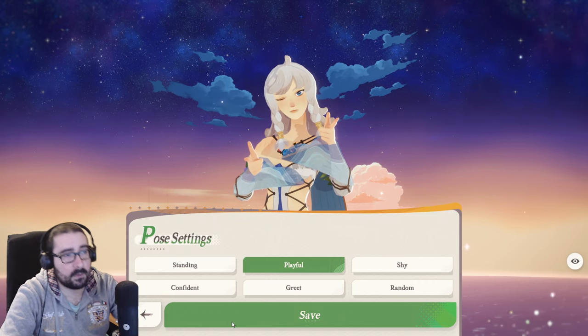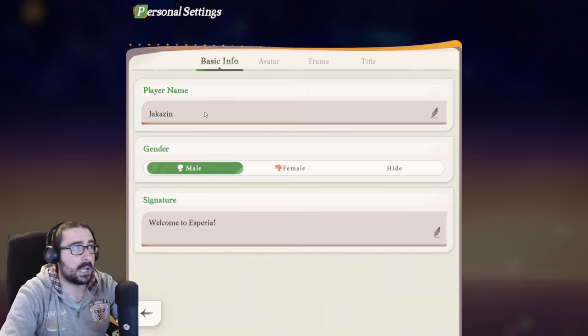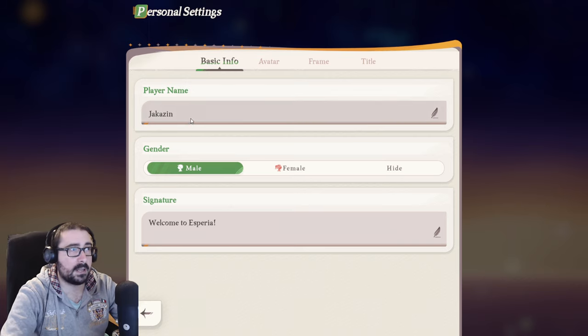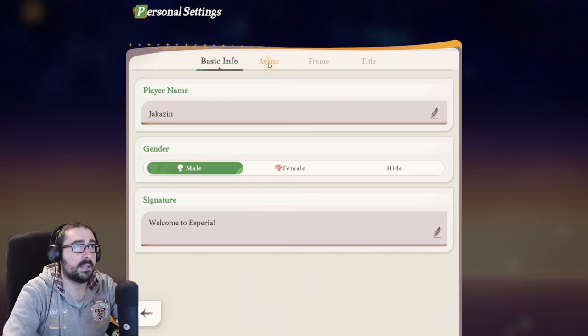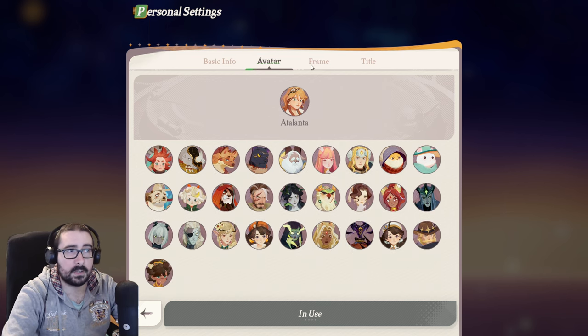I like playful, so I use playful. On the top left again, you can change your player name — not your account, just your player name — at any point. Signature, you can do whatever you want here. Male, female, hide. On avatar, you can change it to whatever hero you have that you like.